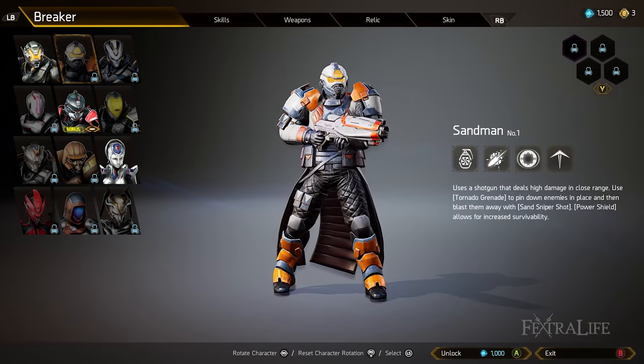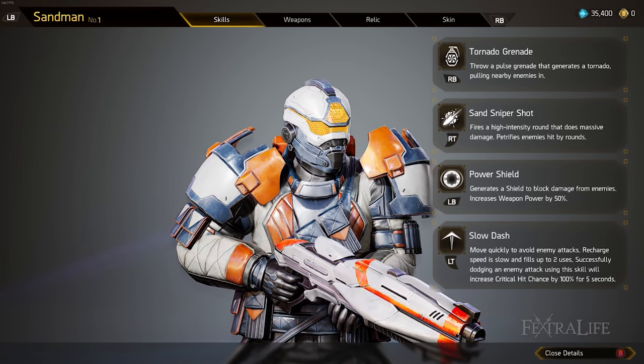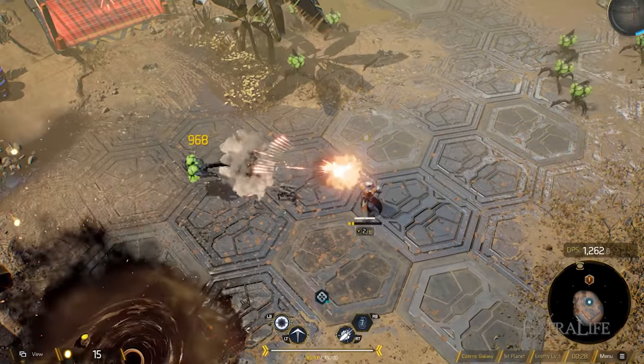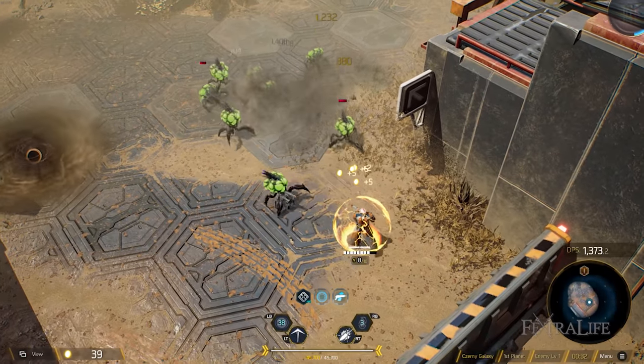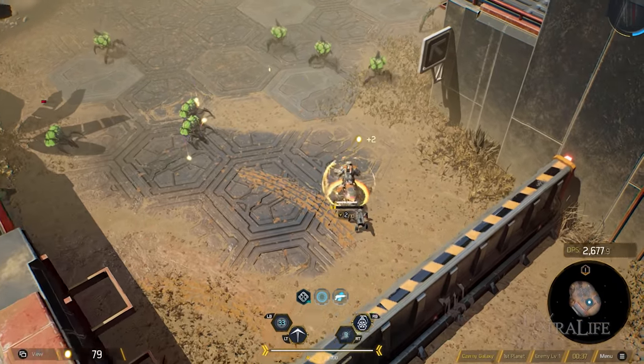The next one is Sandmen, a medium breaker. They have tornado grenade, sand sniper shot, power shield, and slow dash. The dash is very similar to Jungler's except instead of getting a movement speed buff when you successfully pull it off, you get a 100% crit chance for five seconds. So if you're playing a crit focused build, this is not a bad breaker to choose.